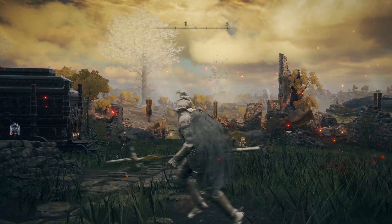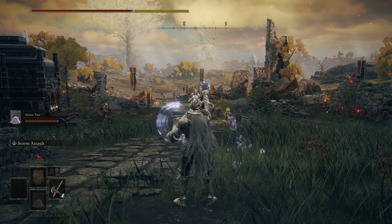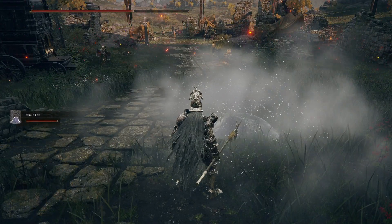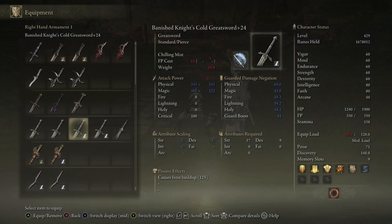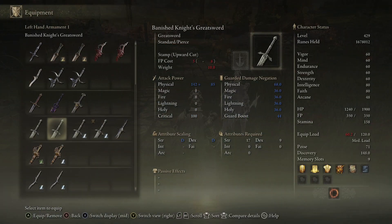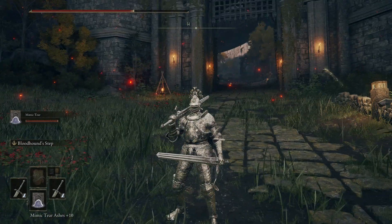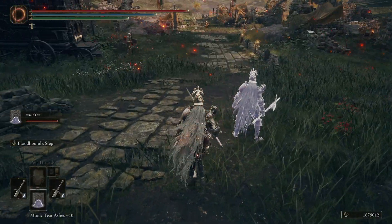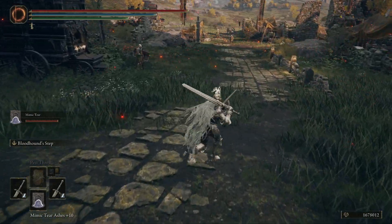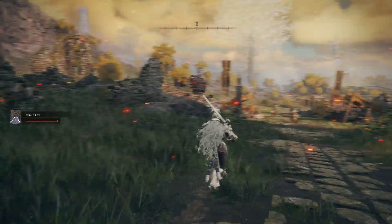So basically I want to cosplay these two ashes using the Mimic Tear. I equip two of the Banished Knight greatswords, so I am cosplaying as Oleg and the mimic is Engvall. Here we go, testing it out here in Gatefront.